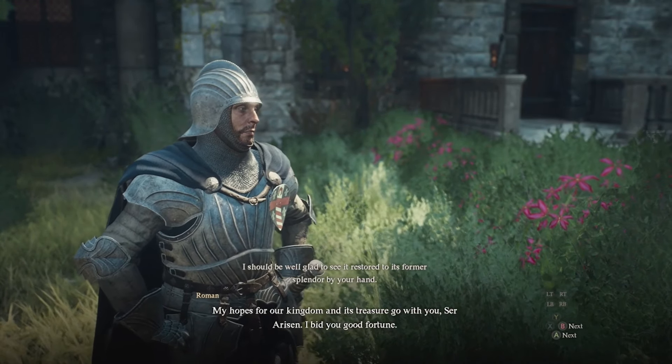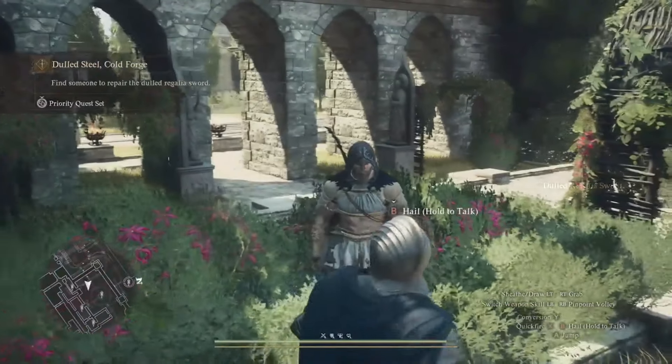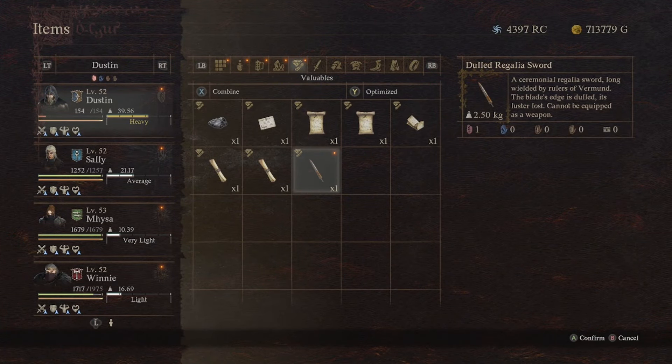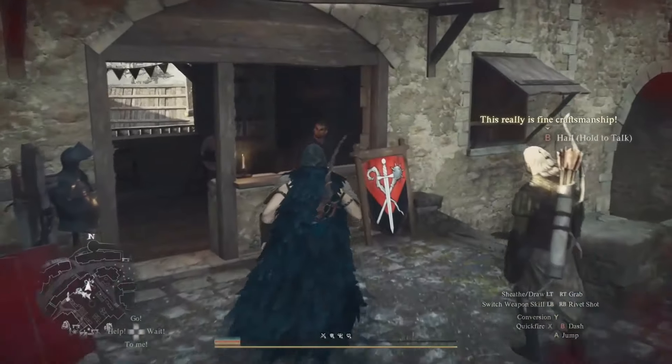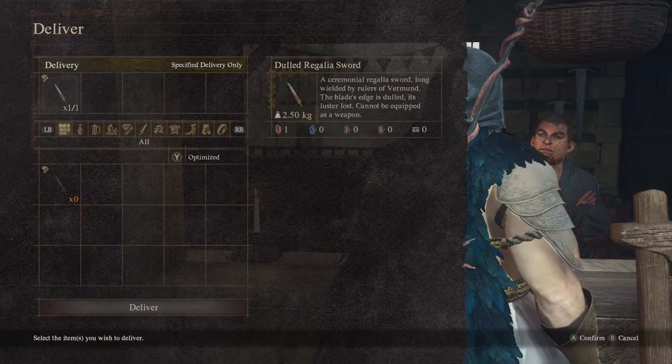Follow him and he will say that he has a sword that needs to be fixed and he wants to give it to you. Make sure you have it in your inventory, then go to the arms dealer that is in the same place — we are still in Vernworth — and talk to him.